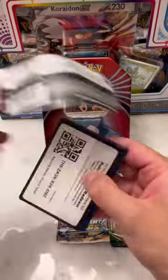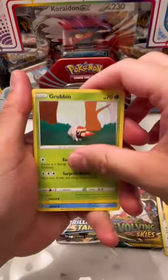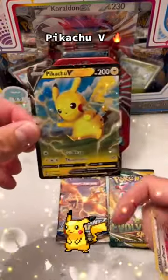I did open up a Pokémon GO Snorlax tin yesterday, so I wanted to do another tin featuring the big boy. Our first pull is a Pikachu V, all right.